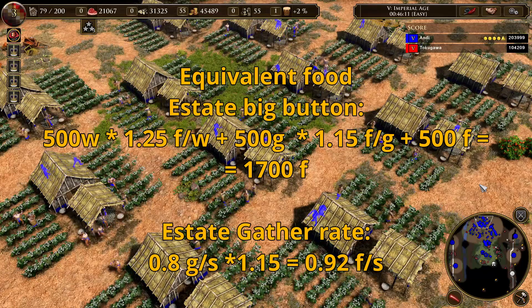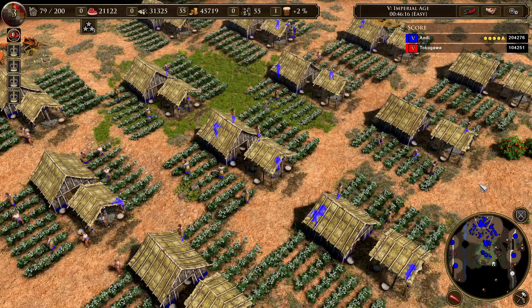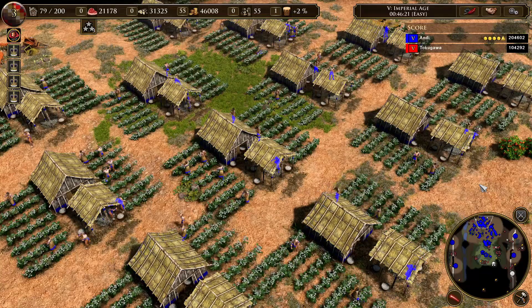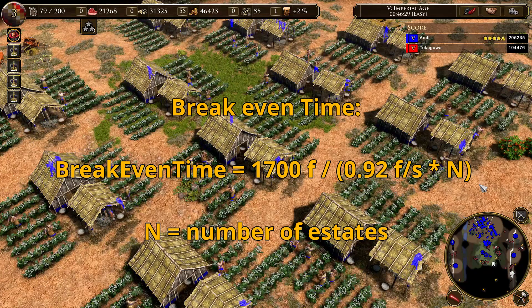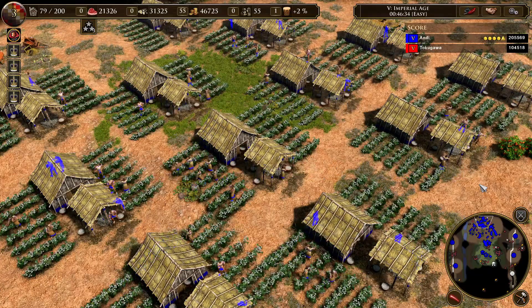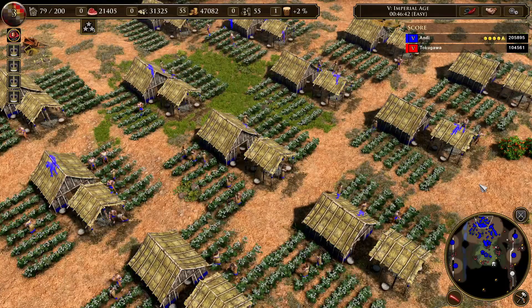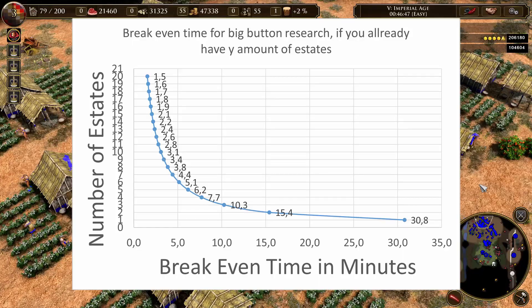To answer the first question — how many estates do you need until the big button becomes worth it — I divide the total food equivalent resources (the 1,700) by the gather rate (0.92). With that calculation I get a break-even time. This break-even time means: after this amount of time, the resources spent on the big button have paid for themselves, and after that moment your investment only profits you.